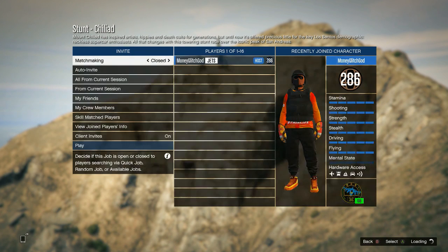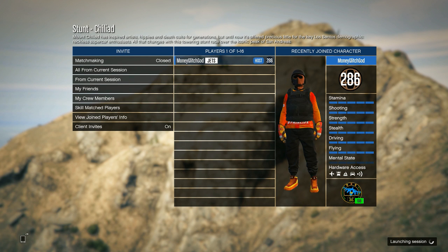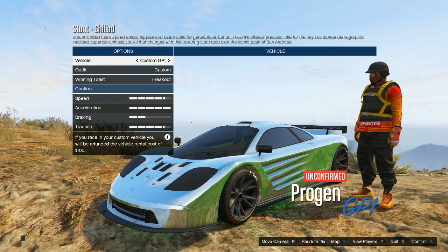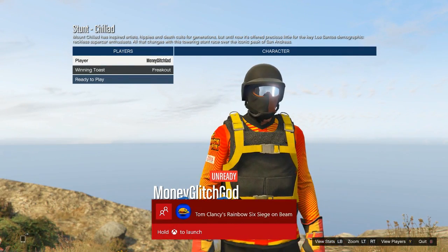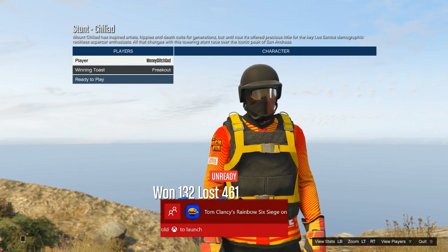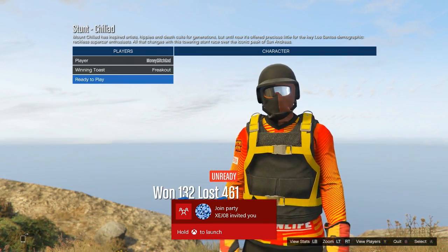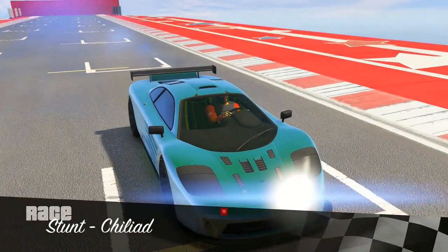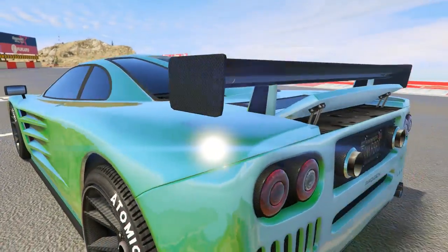You can start any stunt race because this glitch is done with the actual green little charging things on the ground — that's basically the basis of this glitch. I'm gonna pick any old car and we're playing by ourselves. Make sure y'all subscribe if you haven't.